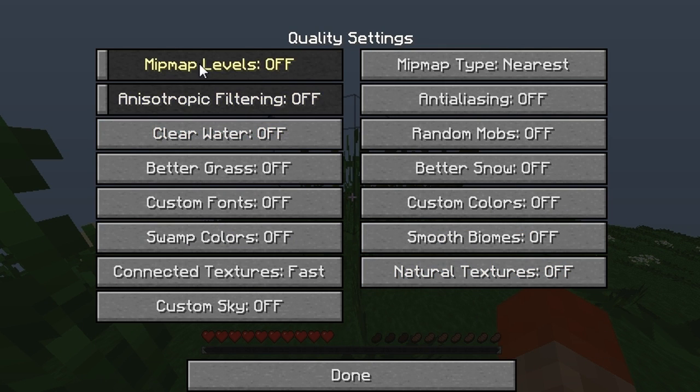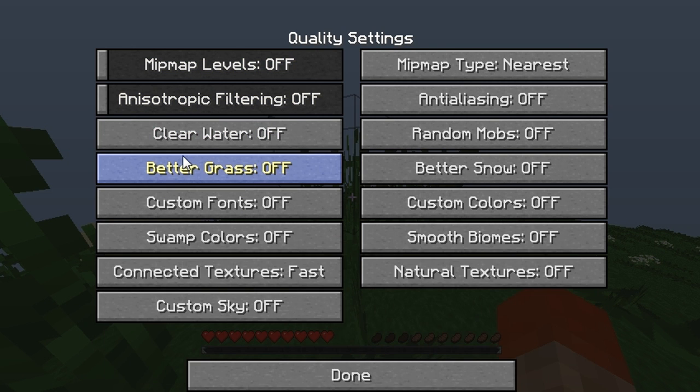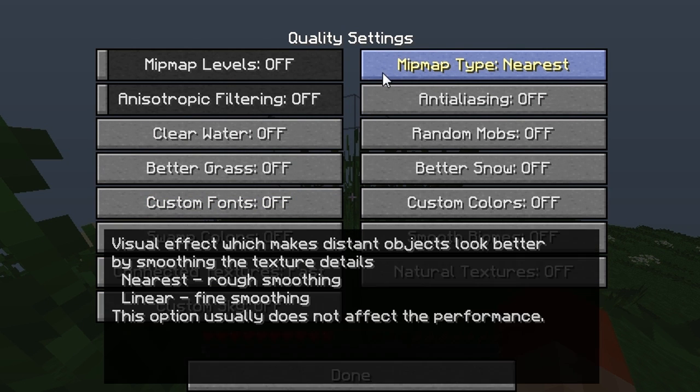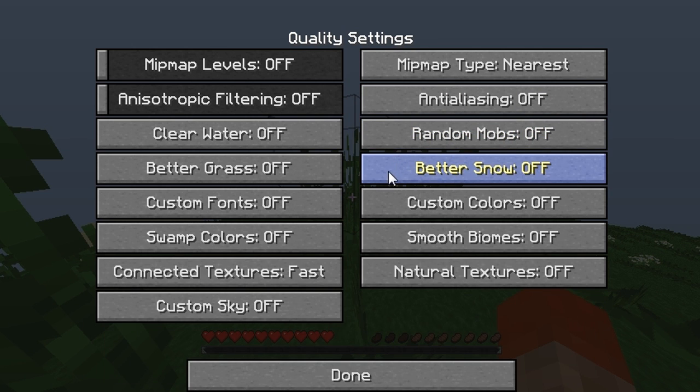Now for Quality settings: Mipmap Levels Off, Clear Water Off, Better Grass Off, Custom Fonts Off. Swamp Colors is a big one — this actually helps with lag, make sure that's Off. Connected Textures on Fast. Custom Skies Off. Mipmap Type on Nearest. Anisotropic Filtering Off. Random Mobs Off. Better Snow Off. Custom Colors, Smooth Biomes, and Natural Textures all Off. Make sure you pause and copy these settings down if you need to.